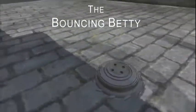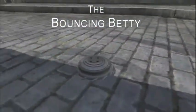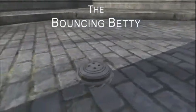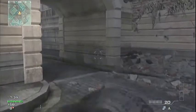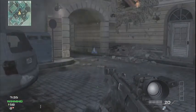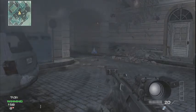In this video, I'll tell you everything you need to know about the Bouncing Betty. The Bouncing Betty is a drop and go motion trigger device, best deployed to cover doorways and choke points to slow down or thin out enemies attempting to take an area.